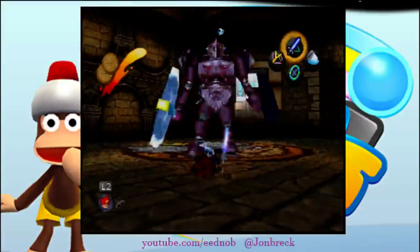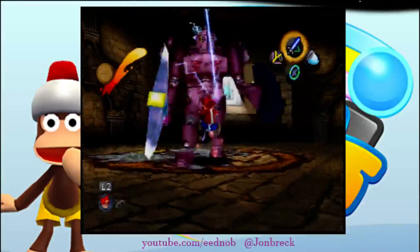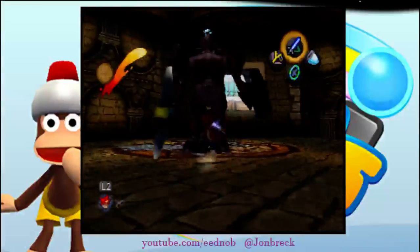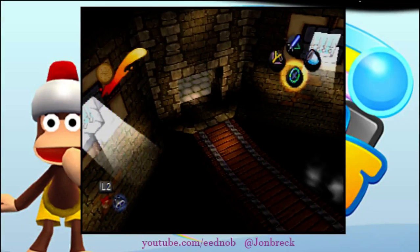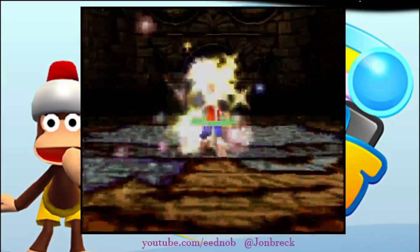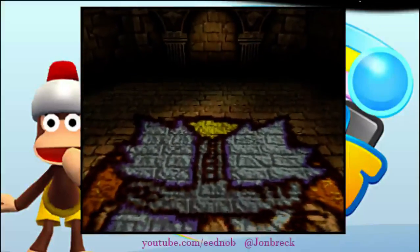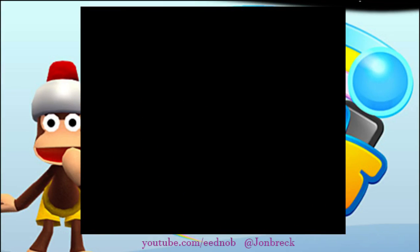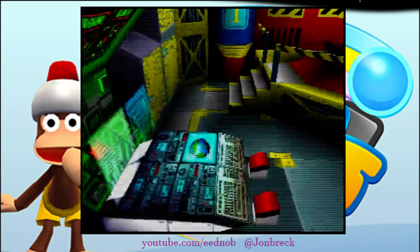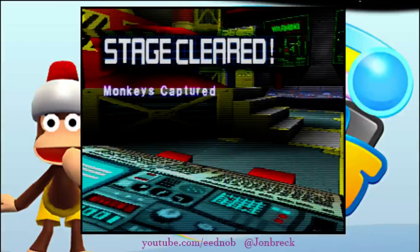Then switch to the stun club — same thing: take damage, stun club, one more time, take damage, stun club. Turn around to first person view to reduce lag. You need full health for this fight because the boss will kill you otherwise. Both you and the boss have five health, but you can take four damage and use two explosive pellets (which do 1.5 damage each) plus two stun clubs to deal five total damage while only taking four.